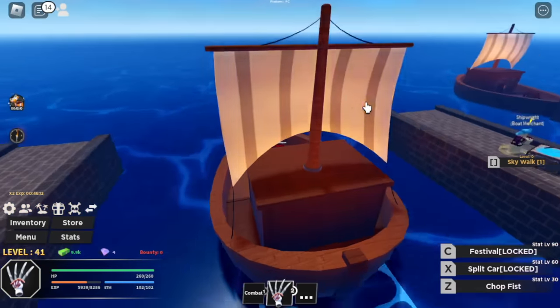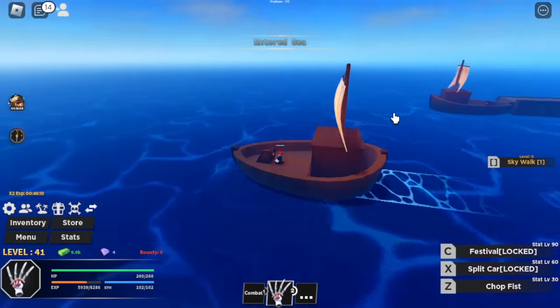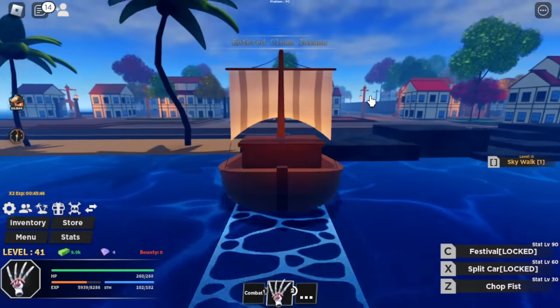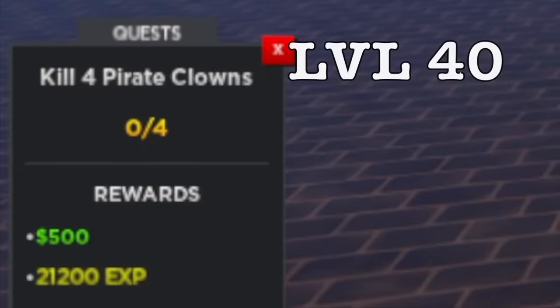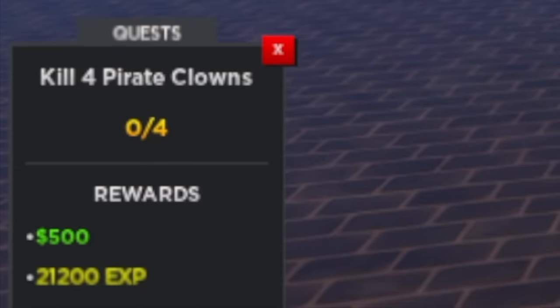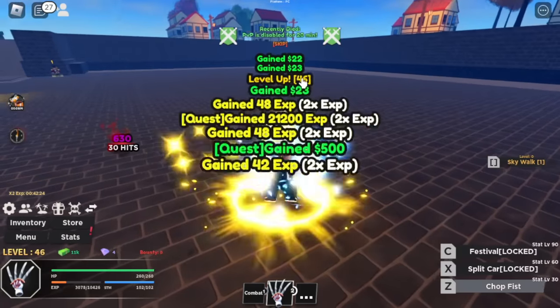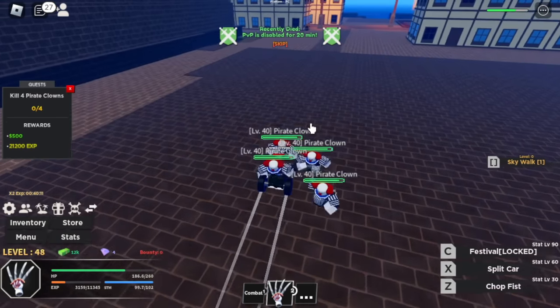We already have a map here. Our next target is the level 40 island — Clown Island, level 40. First target, the pirate clowns. We will be unlocking our split car here, the exit skill.